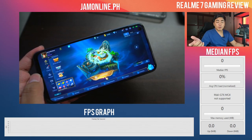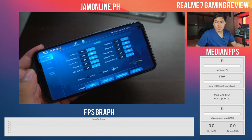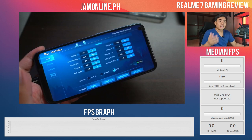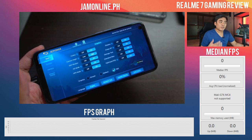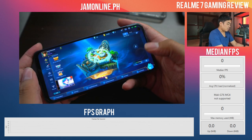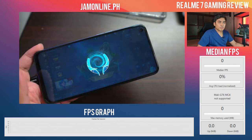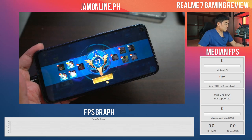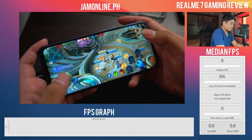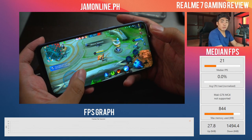For this session we're going to play Mobile Legends. Surprisingly, we got HFR mode on the Realme 7 — on the Realme 7 Pro we don't have HFR mode, which is strange. We've set the graphics settings at high: optimized FPS, shadows, HD mode — everything is on including HFR. Let's start a classic mode and benchmark the game. I believe this will run Mobile Legends at 60 frames per second without any problems.